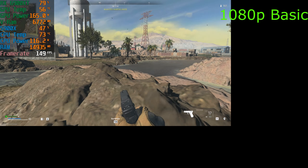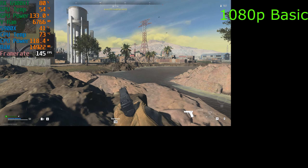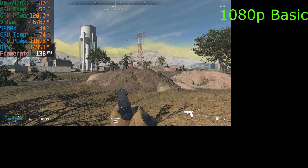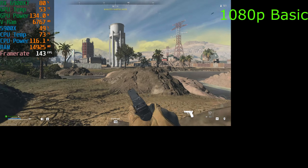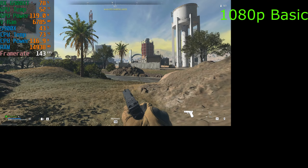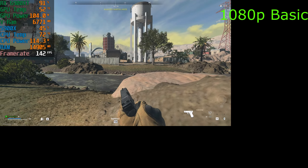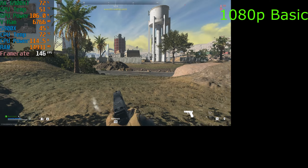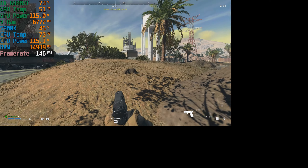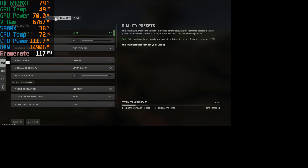I imagine if you had one of the newer CPUs — like a 5800X3D, a 12900K, or a 13900K — you'd be able to push it a little bit further. The 5900X is still a super good CPU but it's not the best out there anymore. This gives us an idea of what 1080p looks like, and I don't think it's going to be much different when we do the ultra preset.